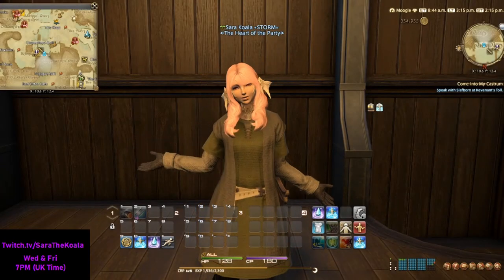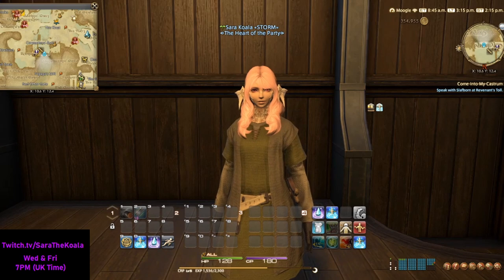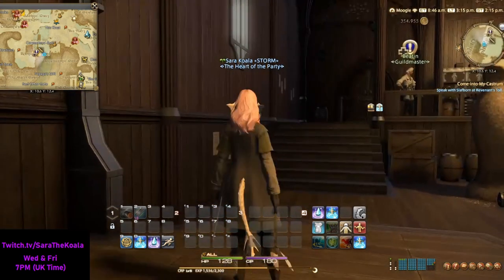Hey everybody, Sara the Koala here and welcome back to Quick Quests. Today's quest we're going to be running through is the Carpenters' level 5, To Be the Wood.